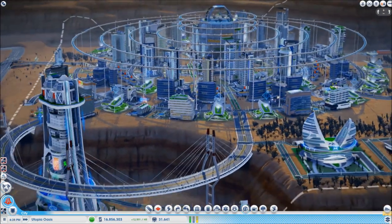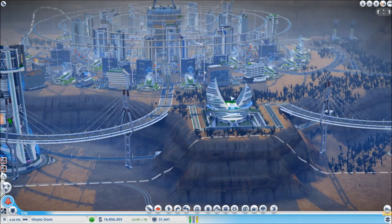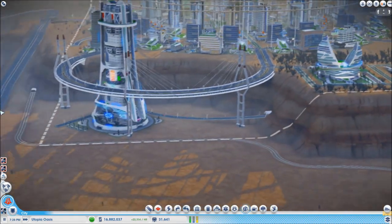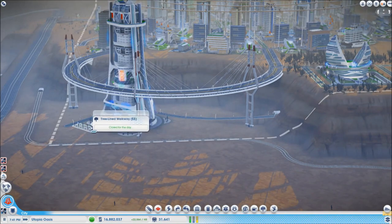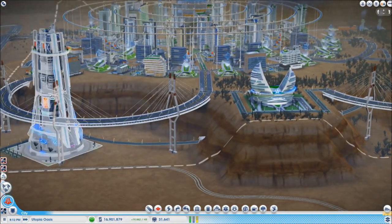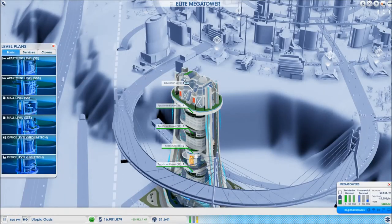It's really coming together now. These trees have just been growing by themselves because the academy will spawn trees around it, but eventually we'll put trees everywhere — we want this to be as green as possible. I put a couple of little parks in, one there and one over here, just to raise the land value for these mega towers and keep everybody happy. And yeah, everybody's happy at the moment.